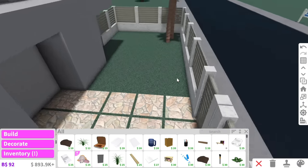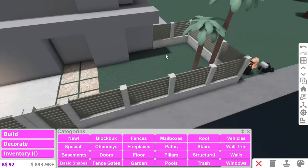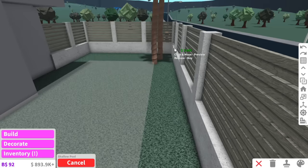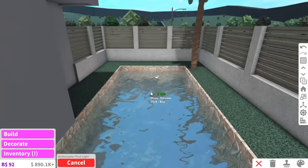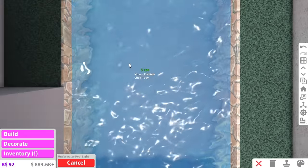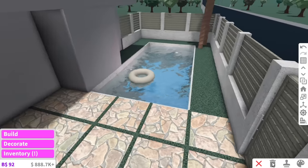I kind of want to have a pool out here in the front yard as well. We're going to have a pool in the backyard, but what's stopping me from having another one at the front? You know what, I'm going to do it. We're going to have a really big pool — it's kind of a vibe. And of course we can't forget our underwater lights. I can't say our front yard's looking pretty scrumptious.